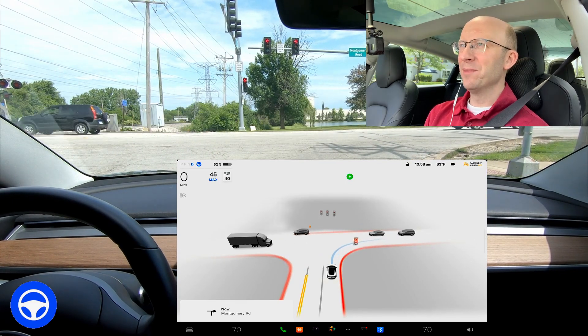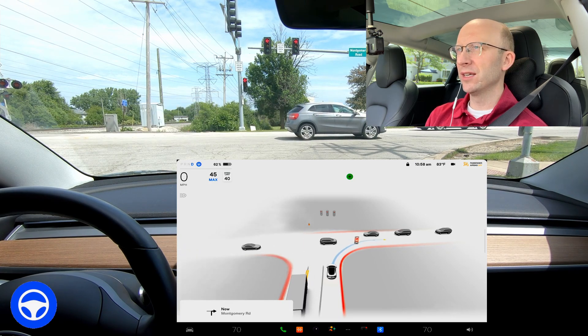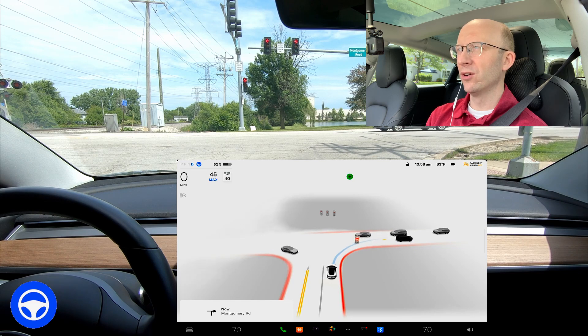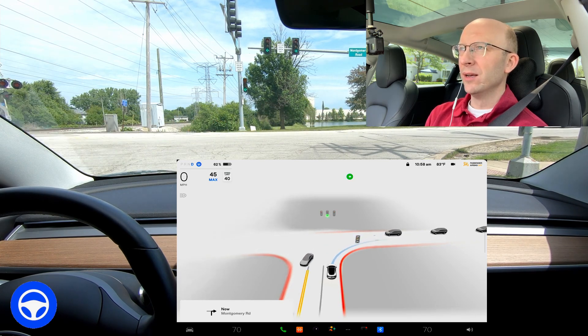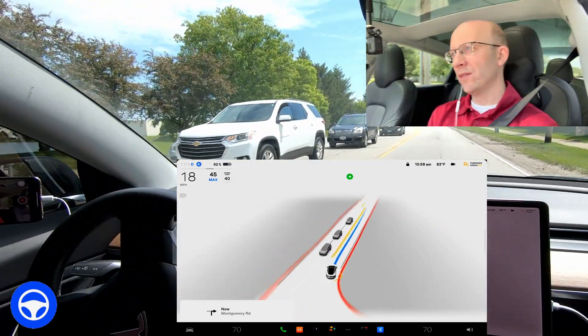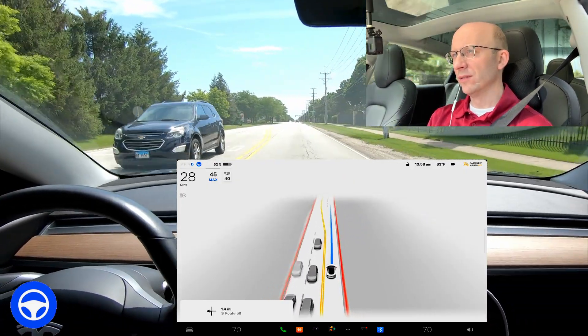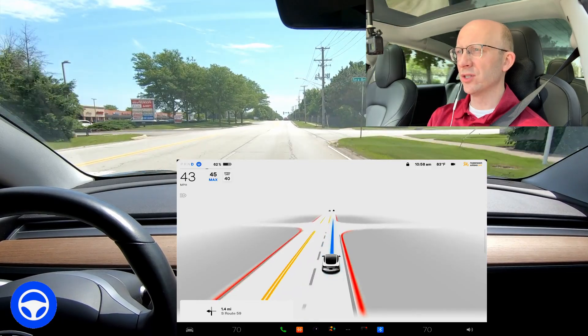I'm at an intersection with the right turn signal on and a red light. There's a red arrow in front of us and a sign saying 'left on green arrow only.' There's no message saying we can't turn right on red, but the red arrow indicates you really should not turn right. Thank goodness it didn't try to go right there, and then as soon as it turned green it proceeded through the intersection.